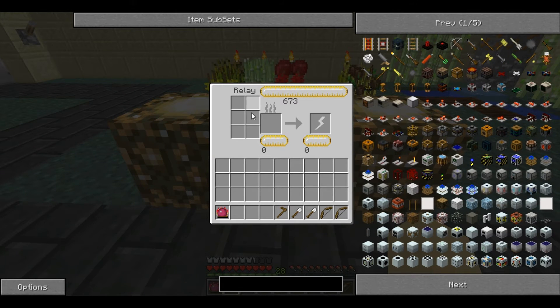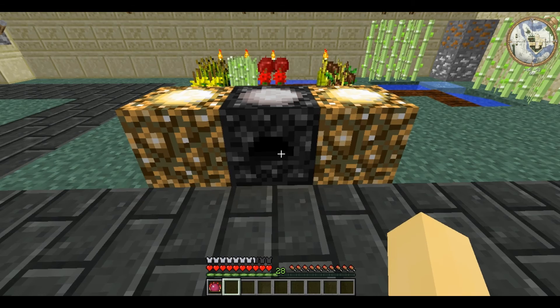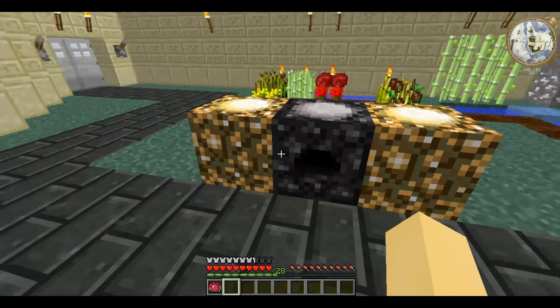For the GUI of the Relay, you can place items in here to burn them and get their EMC value back. I put that in there and it burns it. You can stack them, but they burn quite quickly. As you can see, it's burning the Cobblestone and adding it to the supply. Anti-Matter Relays also gain additional EMC per collector attached.